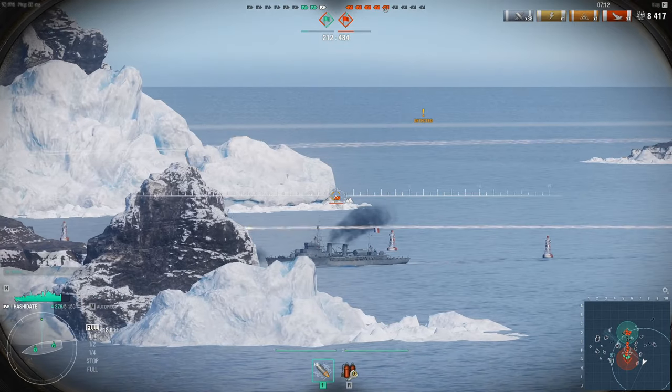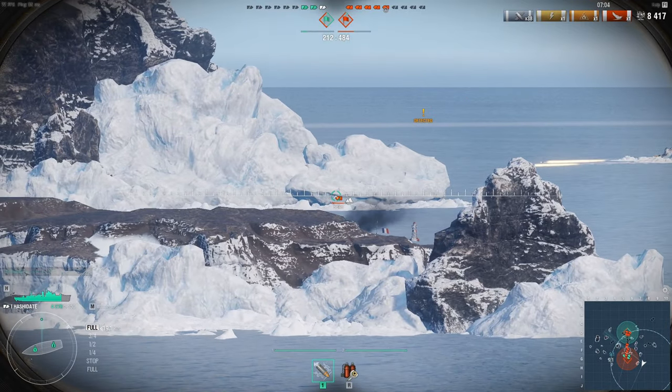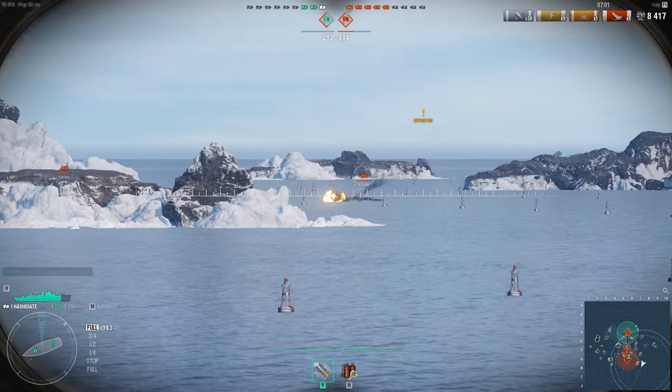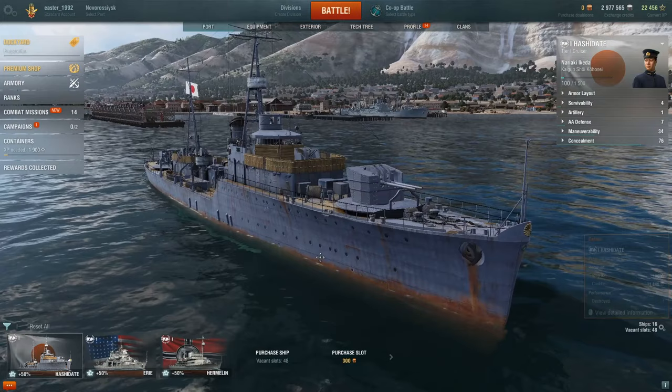When you've targeted a ship, you'll see a white crosshair symbol around it. If you aim at another ship while zoomed in, the target will automatically change. That's the end of the game. Focus on these two numbers: I've earned 11,846 credits — basically coins — and 100 experience points. You earn XP per ship, so I've got 100 experience for this ship, the Hashidate.